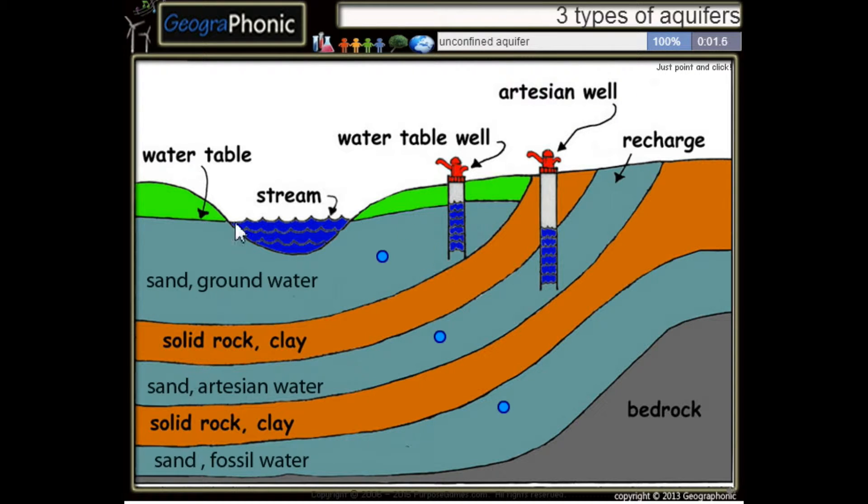The first aquifer is an unconfined aquifer. This one is an artesian aquifer. And the last one is a confined aquifer.